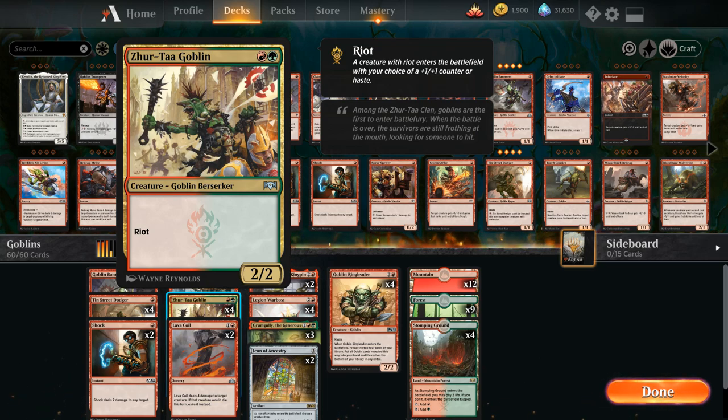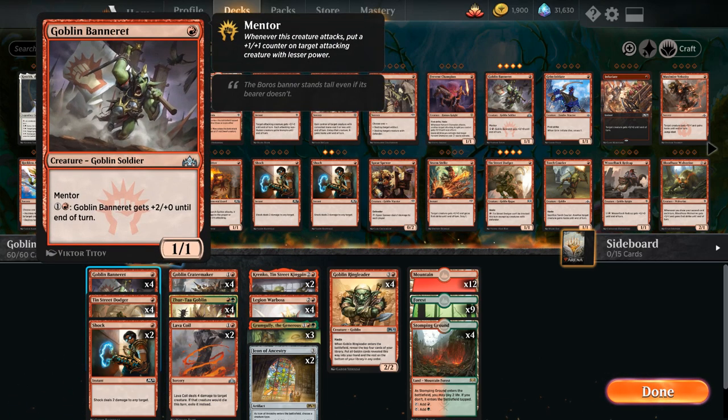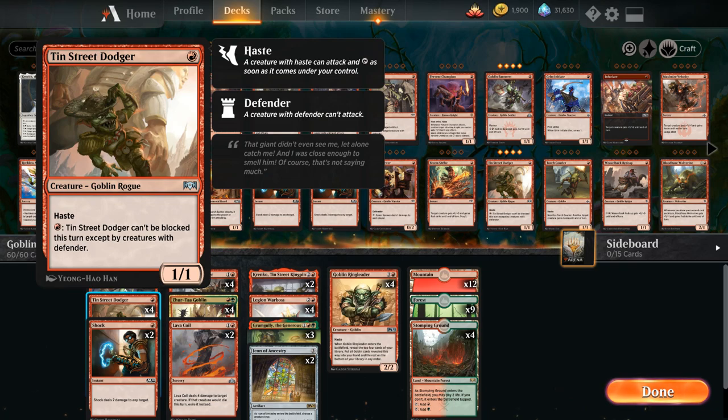At 1 mana we've got the full playset of Goblin Banneret — a 1/1 with Mentor, and for 1 and a red we can give it +2/+0 until end of turn, a reasonable mana sink in the late game. We also have the full playset of Tin Street Dodger — 1 mana for a 1/1 Goblin Rogue with Haste, and for a single red the Dodger can't be blocked except by creatures with Defender. Not too many of those in standard.